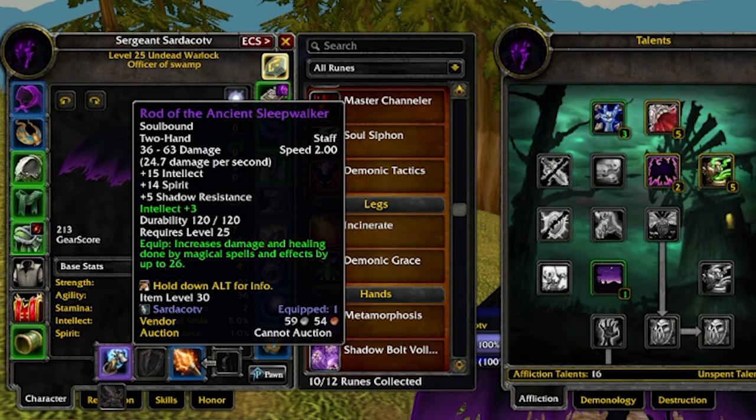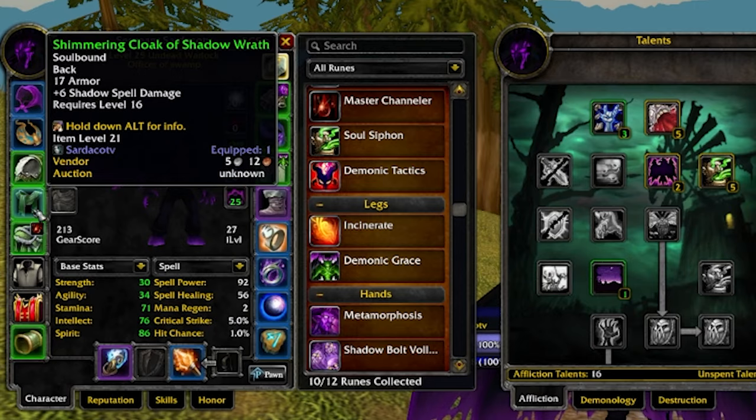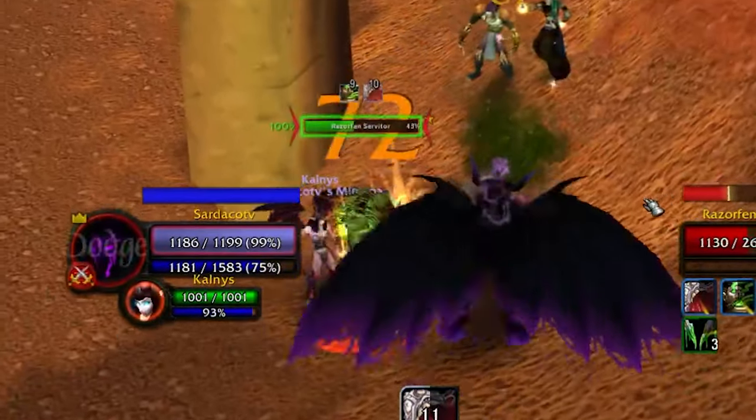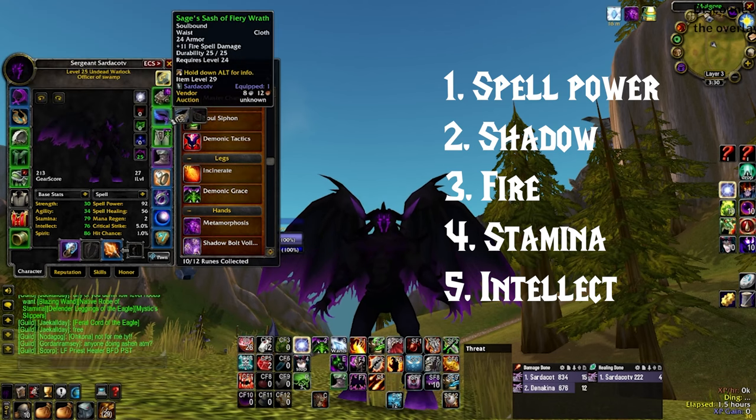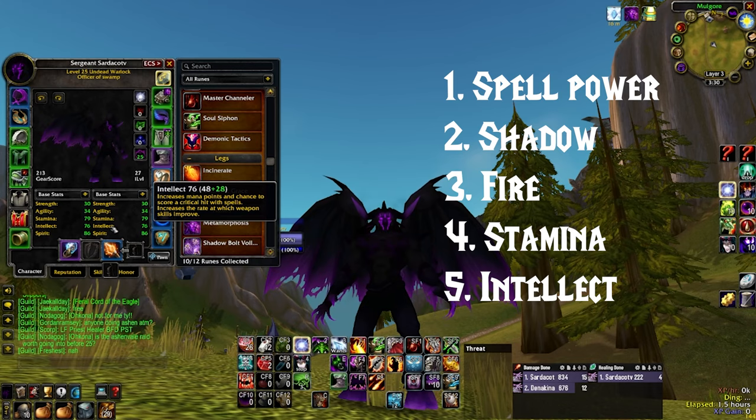Gear. We're primarily stacking Spell Power because it will enhance your Drain Life and you'll be stealing all the damage that you take back to you. Stat priority is Spell Power, Shadow Power, Fire Power, Stamina for Survival, and Intellect for Crit.